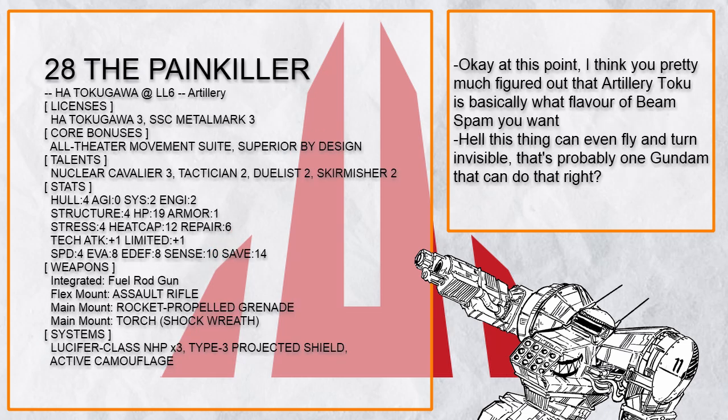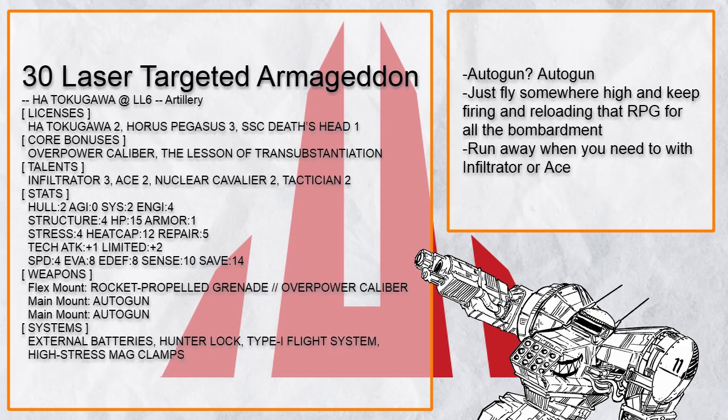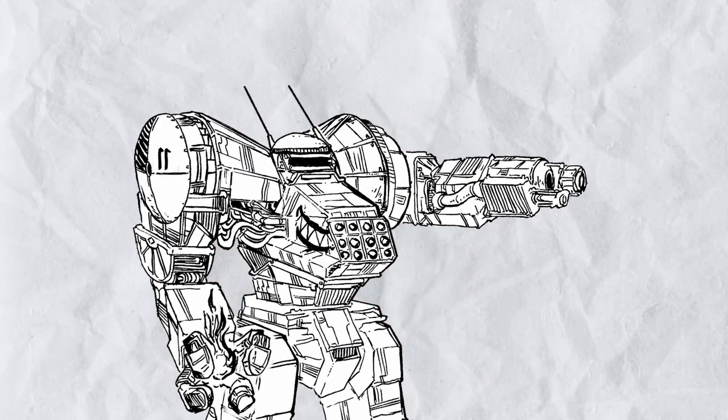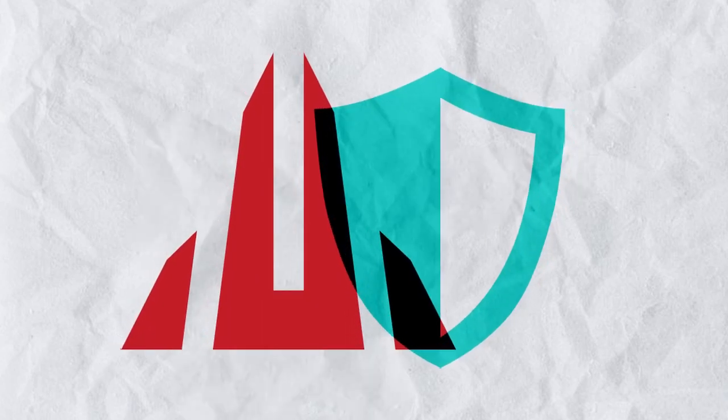And that's generally how artillery Tokugawa works: just throw all in on range or firepower. Either way, hope that the enemies die out before they get too close, or just get back up for just-in-case scenarios. Due to artillery Toku's vulnerability at close range, people tend to invest in systems that do not contribute to range or firepower in these builds. Let's talk about the artillery defender builds first.